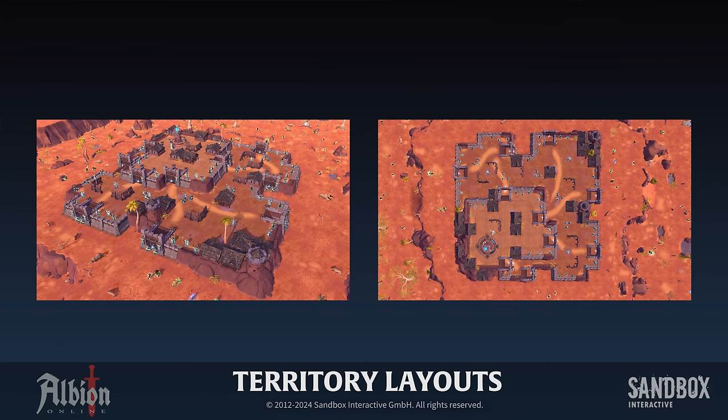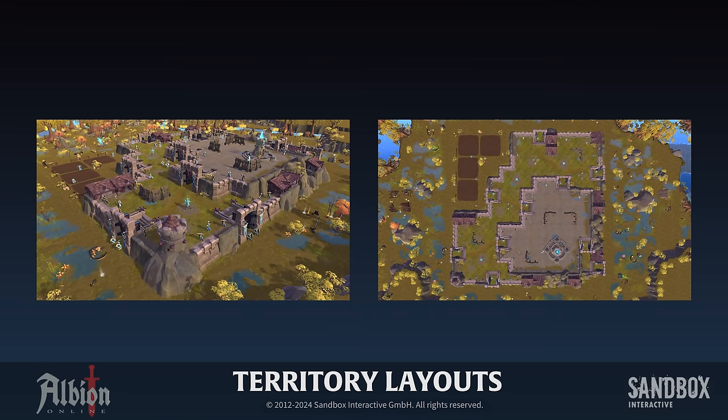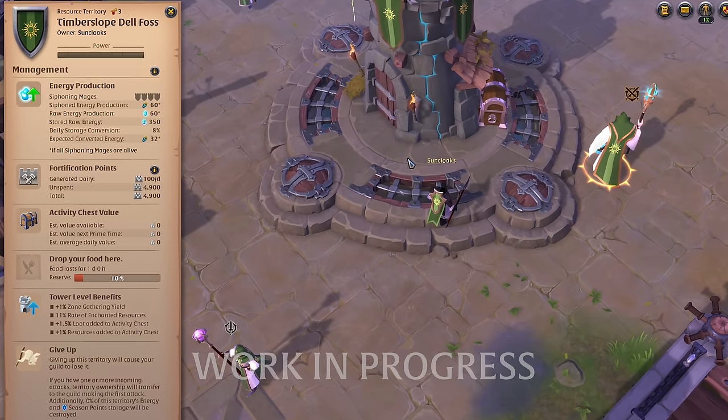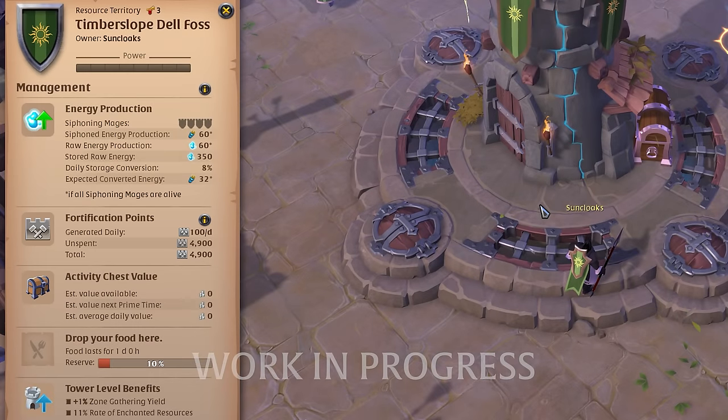With the launch of the Foundations update on April 15th, all guild territories in Albion Online will receive an updated layout. These layouts define the natural obstacles and possible fortification upgrades in that territory. In total, there are five different layouts. At the beginning of the season, territories will begin to generate fortification points, a new per-territory resource which resets at the end of each season.